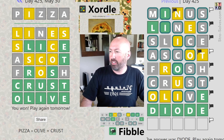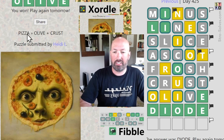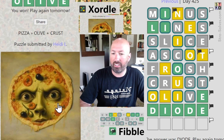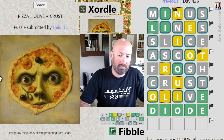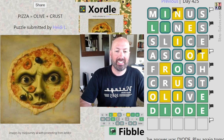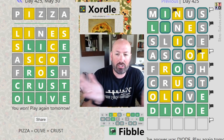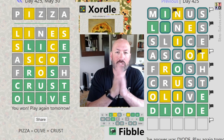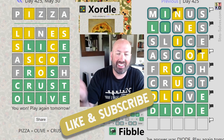Very nice! We got a picture again. Puzzle submitted by Heidi L. — it's pizza equals olive plus crust, the AI-generated image. Images by Midjourney AI with prompting from Keldor — very interesting picture. So there you go: we got two words on the Zortle, one word on the Fibble, with one guess remaining, so pretty good. Let me know how these two puzzles went for you and which one you had a harder time with. Be sure to like and subscribe and I'll see you again soon with some more puzzles.